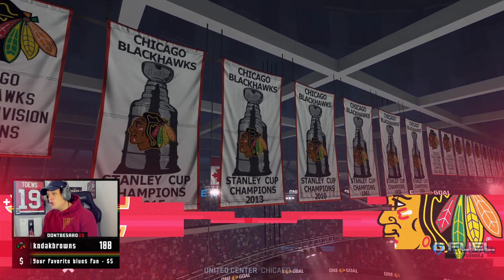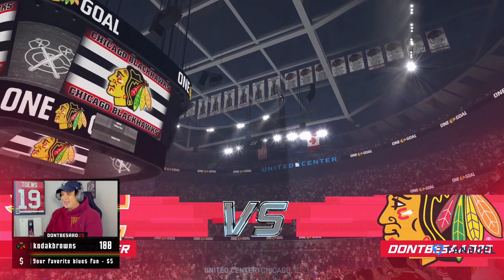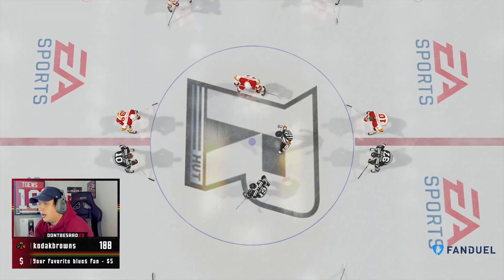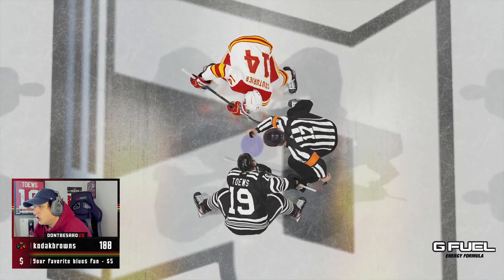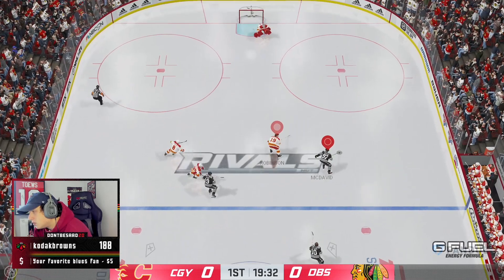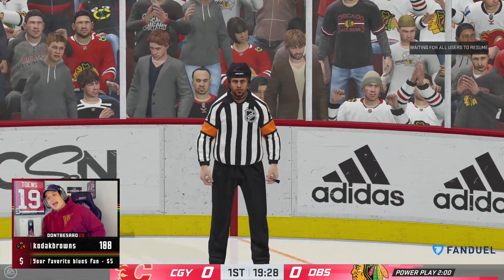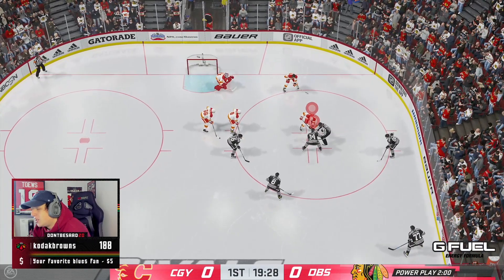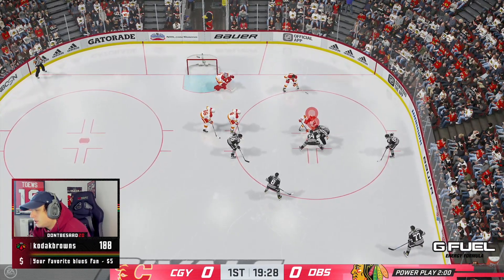All right, here we go. Game number one, going up against Slippery Stoner. He's about to get stoned by Patrick Kane. Rocking the Winter Classics as well — you got to look good to play good. Big power play, and we're putting young Patrick Kane out there to start. Matthews, Kane, and Marner. What a time to be alive.